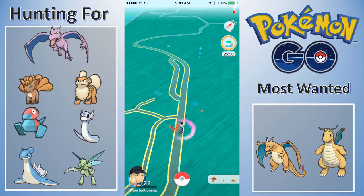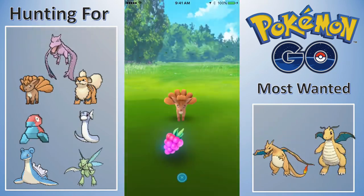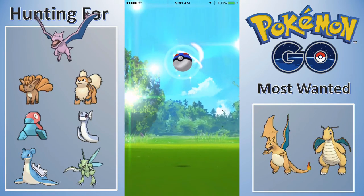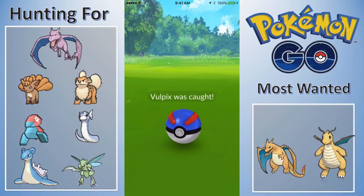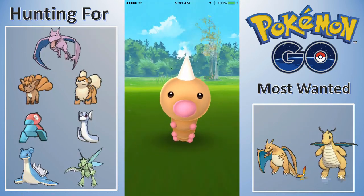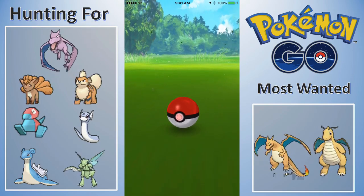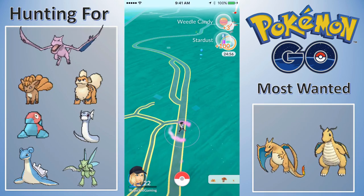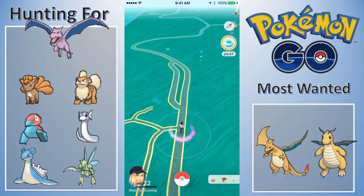Guys, we found a Vulpix - we've just started on the road around the park. Let me use a Razz Berry and a Great Ball since these are important. Come on Vulpix - yes, let's go! One Vulpix down. Hopefully throughout the rest of the park we find more - we are halfway to a Ninetales! I'm going to drive the whole complete loop around the park including the off-beaten-path areas.